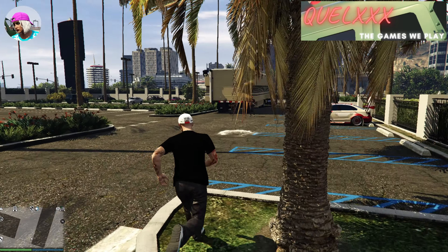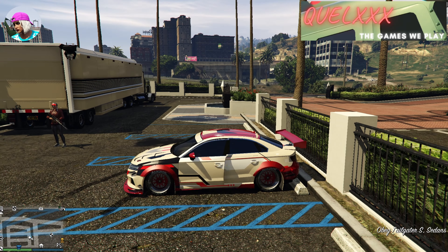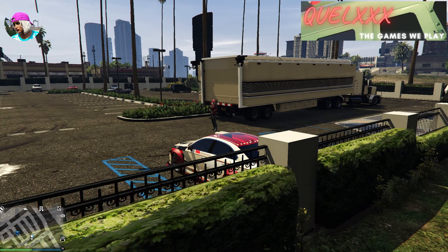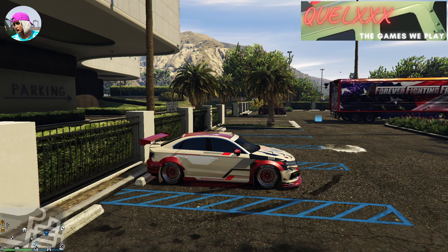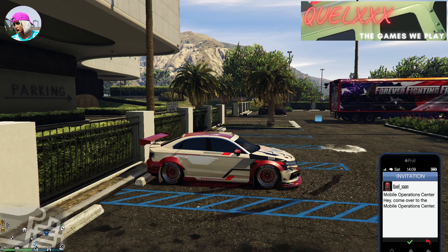My friend has parked his MOC, and the car that he will be giving to me is in the parking lot as well. I'll just get into the car, and my friend will destroy my uninsured streetcar. My friend will then choose to enter his MOC alone and drop me an invite into his MOC. When the invite comes, just select that from your phone and leave it like this — then press and hold P, and the moment you release P, press Enter very quickly to accept the invite.